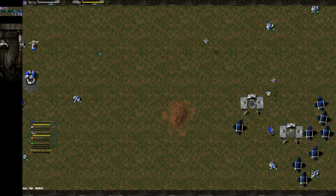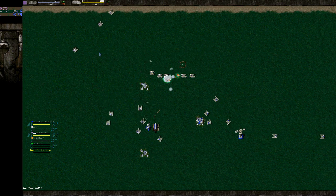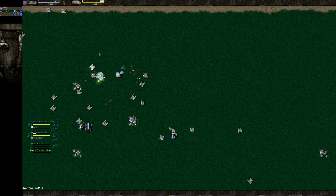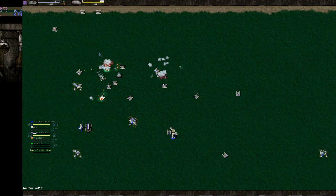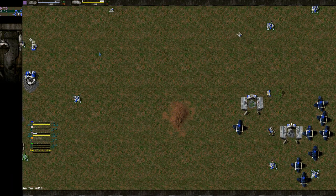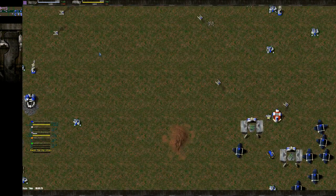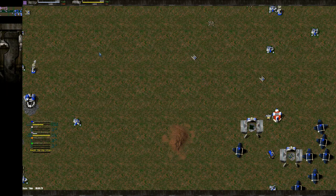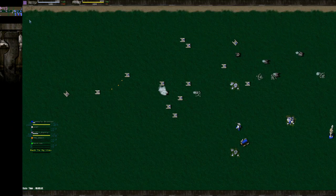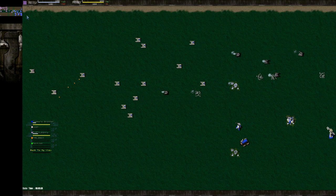Earlier today you were saying: if you're losing to Stumpies you're doing something wrong. You're probably right, I mean I'm not the best player. You built another lab and it looks like you're just going for more flashes — yeah, I'm just trying to gain an advantage before I go T2, on the T1 stage.